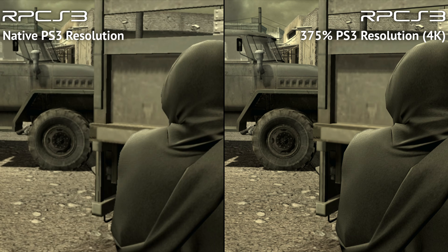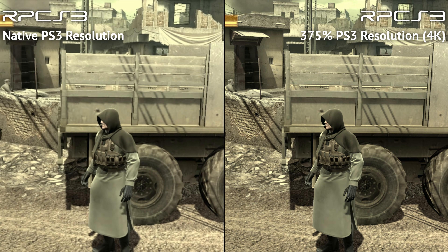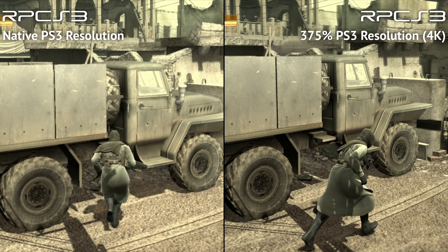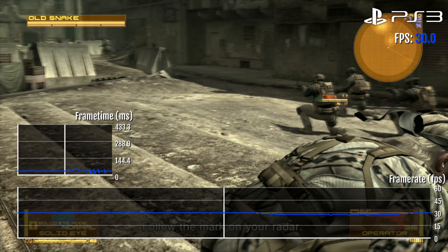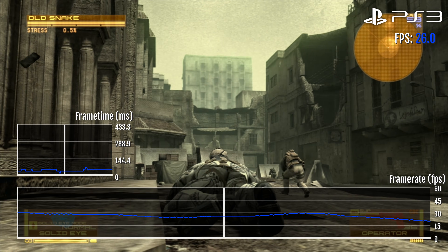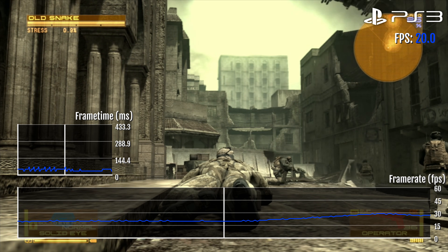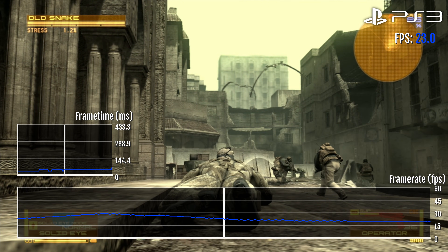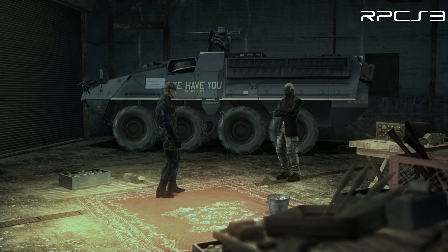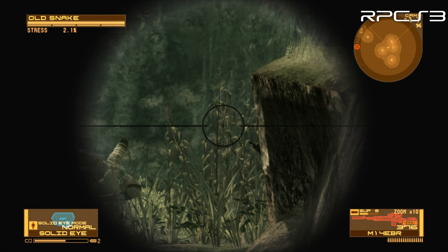The shadow resolution is tied to the game's rendering resolution, so by increasing it you get shadows that are crisp and immersive, enhancing the overall gaming experience. MGS4's performance on the PS3 was capped at 30fps, with certain areas experiencing drops as low as 20fps. RPCS3 offers the option of unlocking the framerate limit. With the capability to play at 60fps, the game becomes noticeably smoother, offering more responsive controls and a heightened sense of immersion.